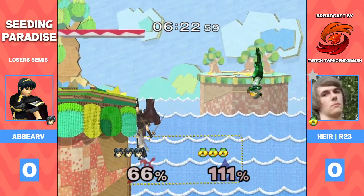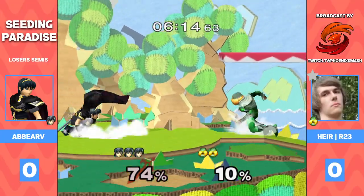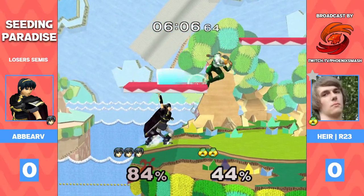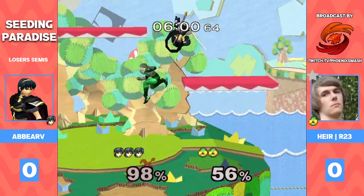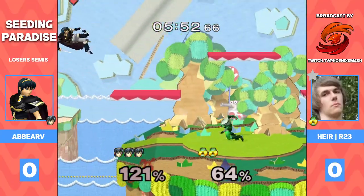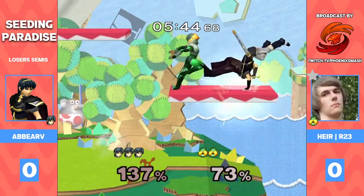Good stuff from Abar, and that's gonna do the trick for him. He opts for a lot of non-tipper f-smashes just to get good stage positioning. He's been doing a great job at controlling the stage and controlling the pace of the match — not letting R23 get huge punishes going. R23 tries to go up there to hit Marth but was a little too high up. Interesting down smash there — cute little hack stash — and R23 is at 73 percent.